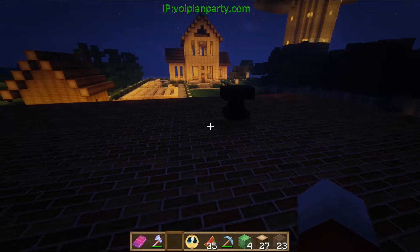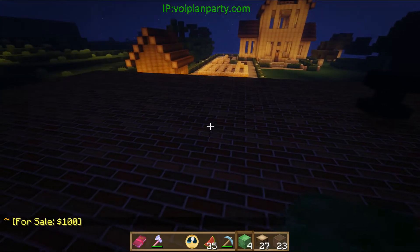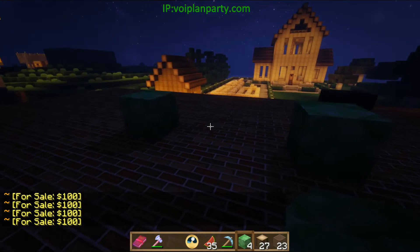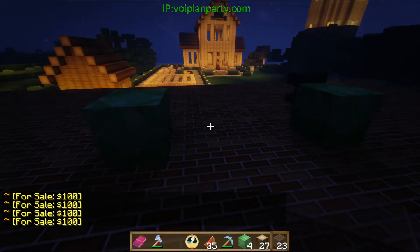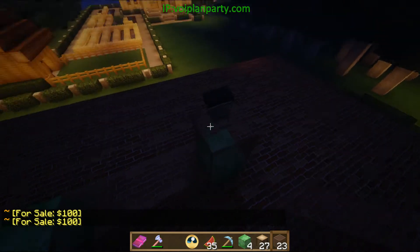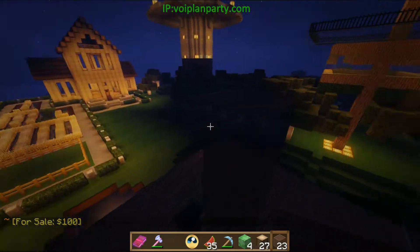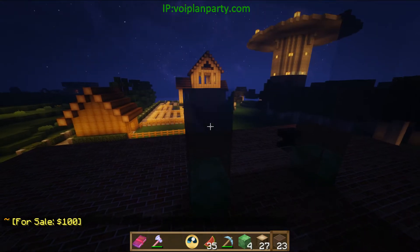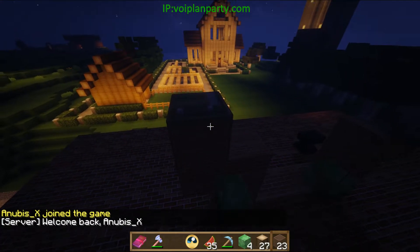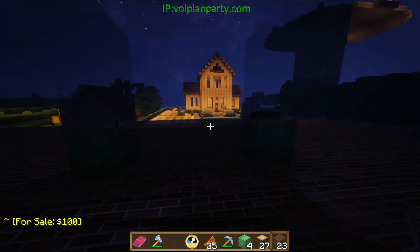So basically all you need to create a gate is two emerald blocks between the sides. We're going to do that — two emerald blocks. You can use any material you want to create a gate in any shape you want. I mean, it could look crazy. All right, there it is. So that's our first gate.